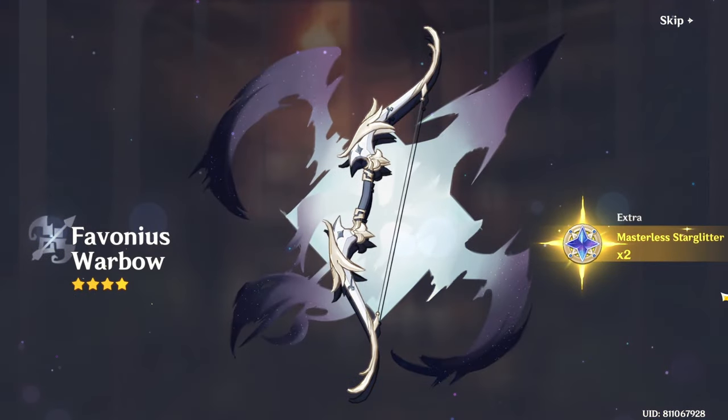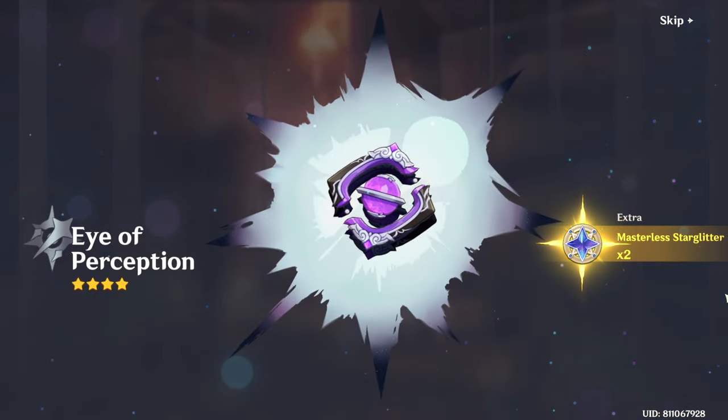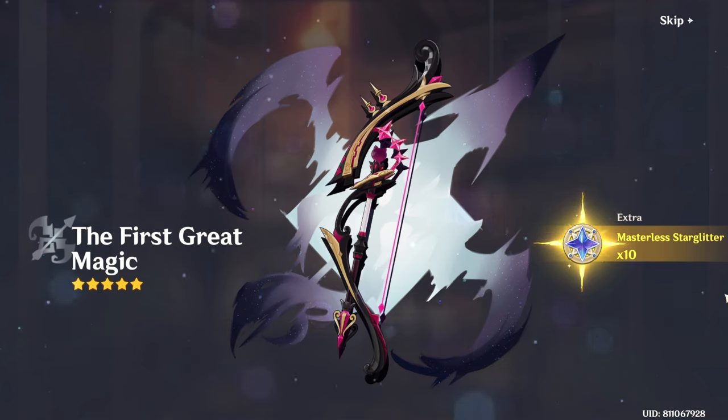God damn it — I should have seen the signs. I got another off-banner five-star bow. I don't need more bows — I need the scythe! F's in chat, ladies and gentlemen — F's in the chat. This may be my unluckiest pulling session of all time.